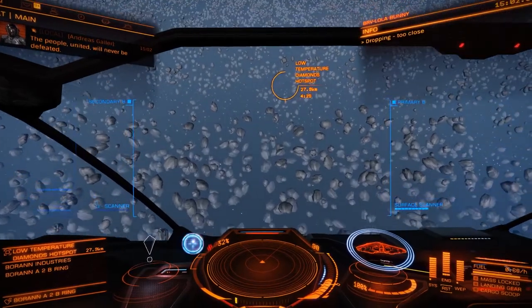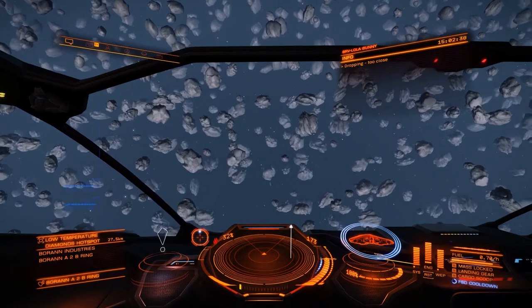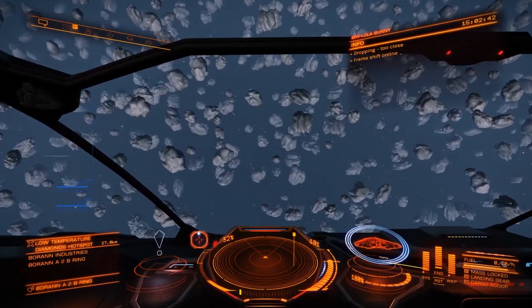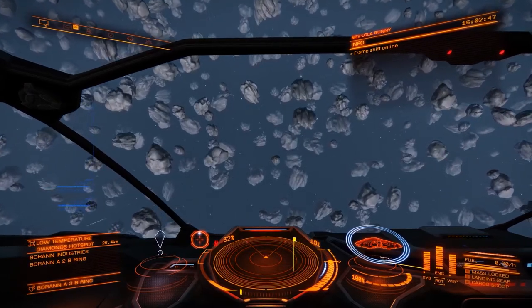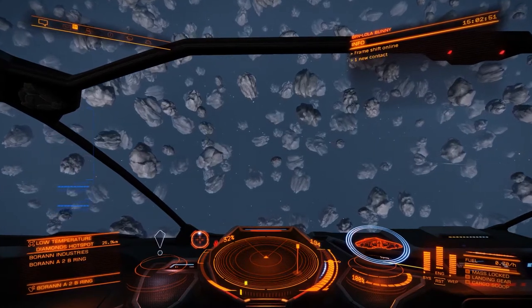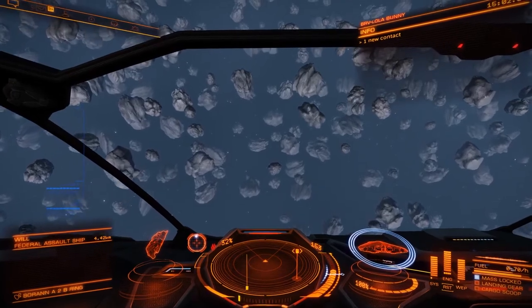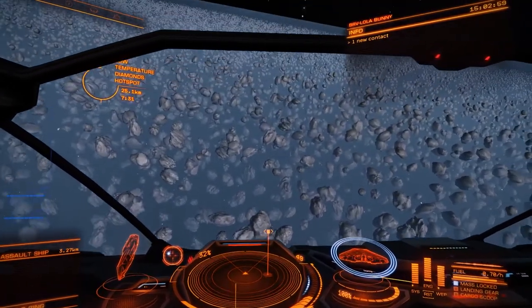I usually try to drop about 100 kilometres away from the actual hotspot, then make my way towards it while keeping it targeted. We're about 30 kilometres away, which is good. You will see other ships in here — they're usually NPCs, sometimes pirates, sometimes other miners, sometimes police. If it's a pirate they will usually come up and scan you. This one looks like a pirate, so just let them scan you.